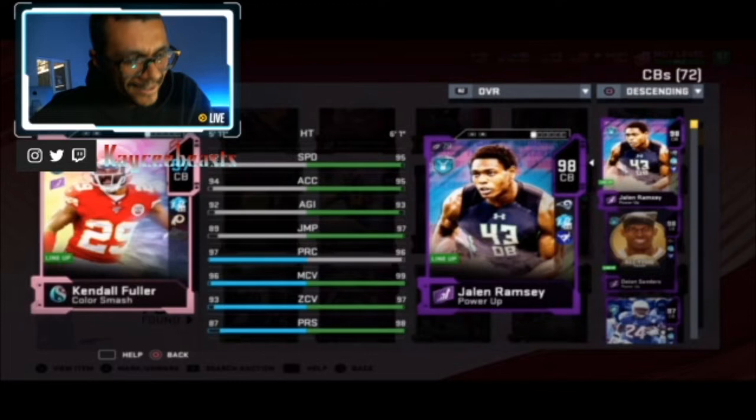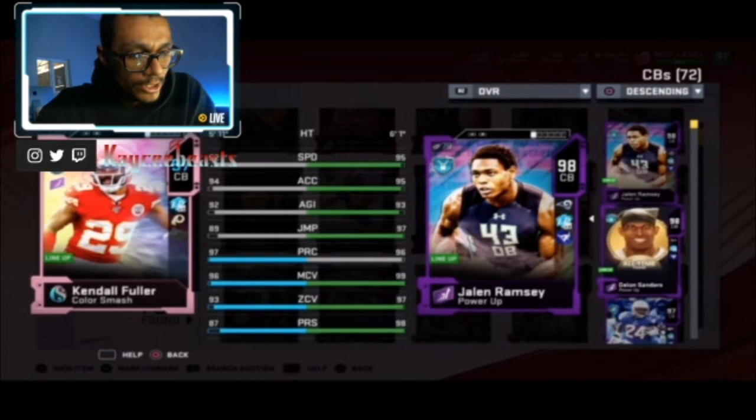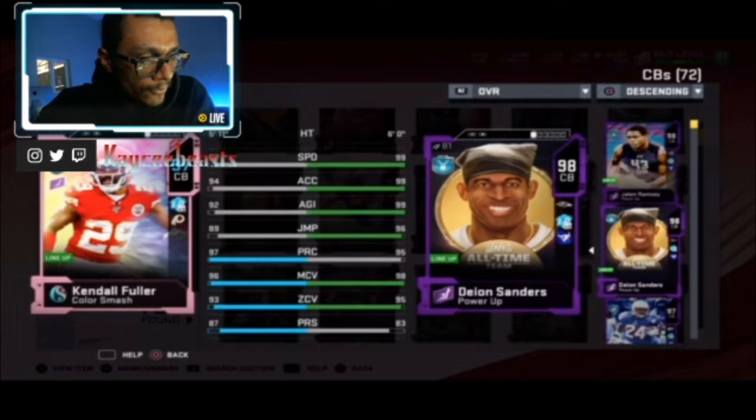What's up guys, this is KCBeast here and today I got a review of Kendall Fuller's 97 overall Color Smash card. Before we get there, go ahead and drop a like on the video because it definitely helps out the channel. If you're into player reviews, money schemes, or coin making methods, subscribe and turn that notification bell on. Kendall Fuller's coming in with 92 Speed, 94 Acceleration.